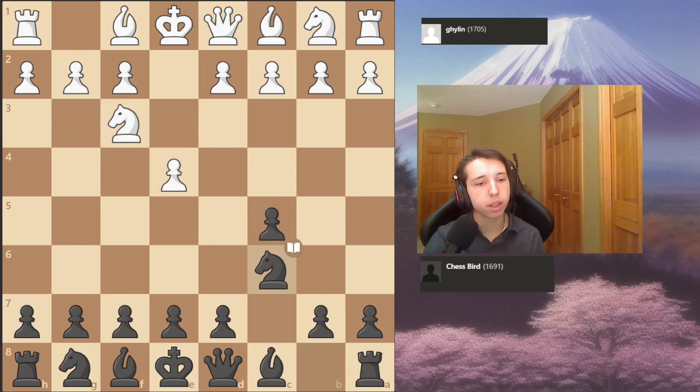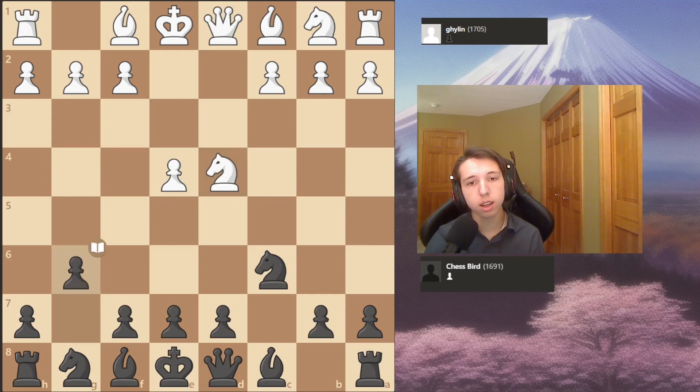So e4, c5, Nf3, Nc6, d4 - this is the Open Sicilian. I take, take, and play g6. I play the Accelerated Dragon Sicilian, and my opponent chooses quite a tame line here, I would say.